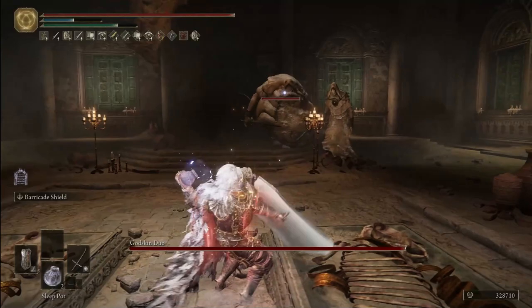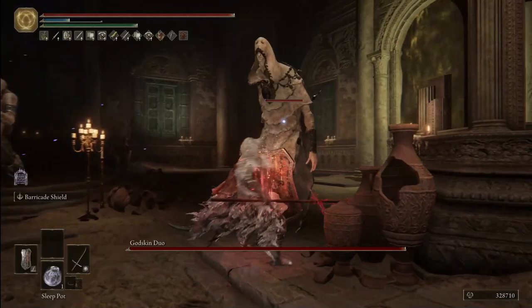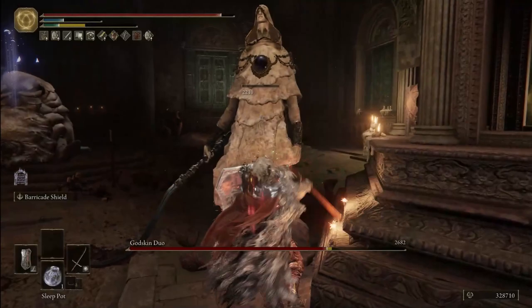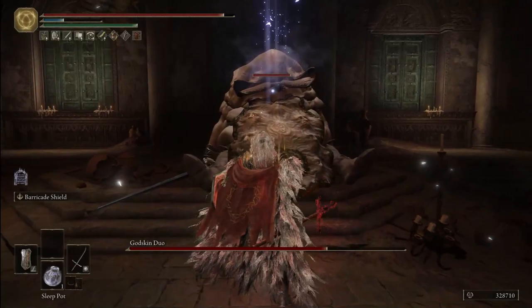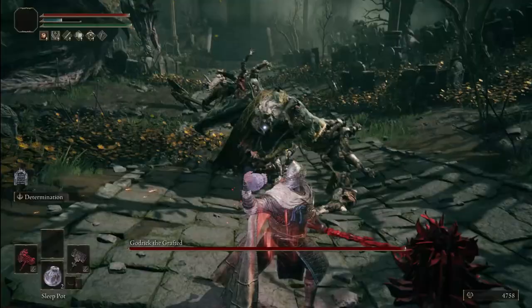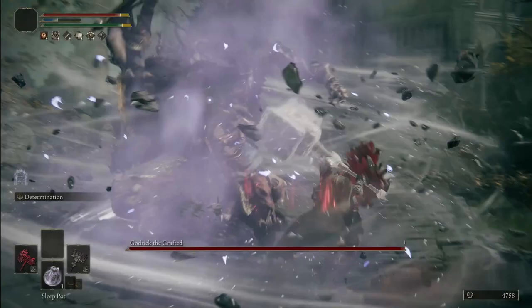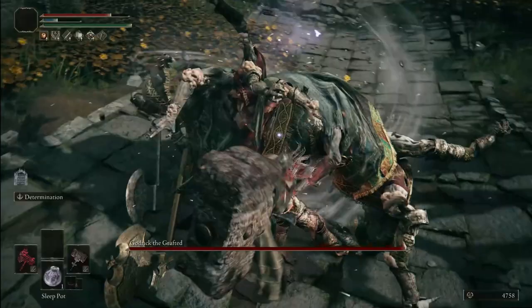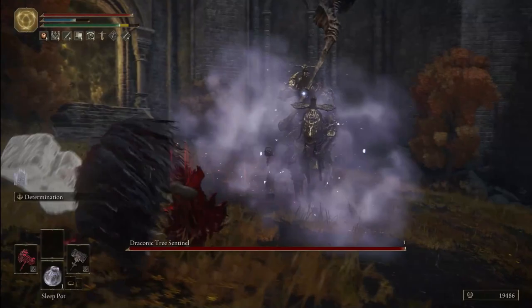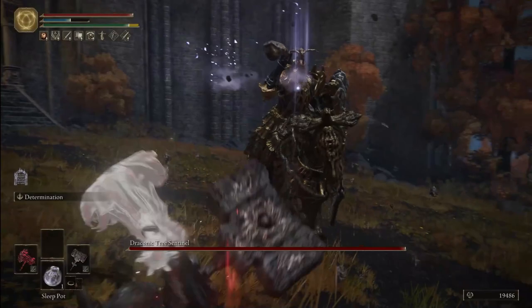Sleep is amazing for crowd control. The best use is against enemies vulnerable to it — the classic example is the Godskin Duo battle. Throw it at one Godskin and they'll pretty much instantly fall asleep, taking them out for the entire duration of the fight. That lasts a very long time, so you only have to focus on one. Most enemies aren't immune to sleep; quite a lot of bosses only get staggered, giving you a free charged attack, a chance to heal, buff, or cast a spell.